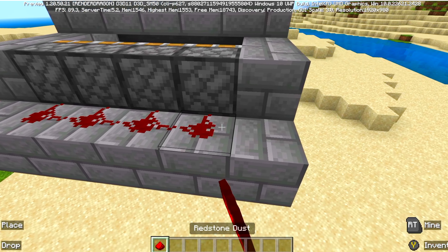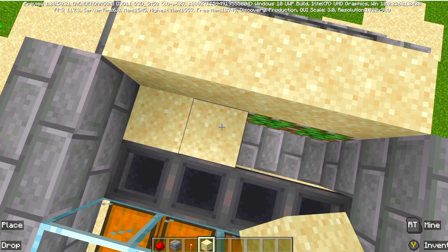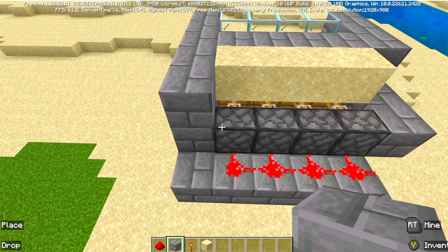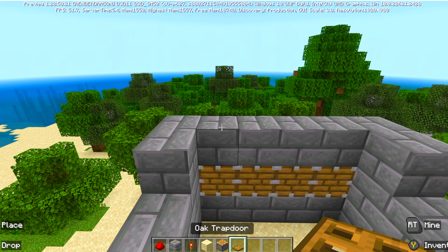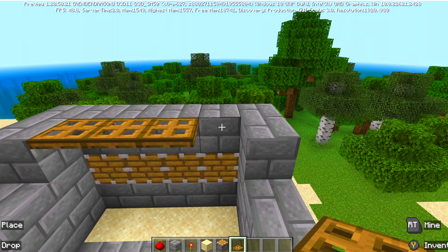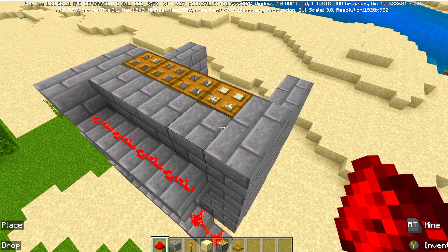Here comes the redstone. Let's surround this with blocks. Pistons — I'm so glad Mojang hasn't fixed this for Bedrock yet. Trapdoors. Redstone torches all the way up. Throw down some redstone there and here.